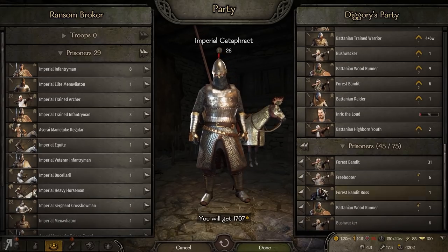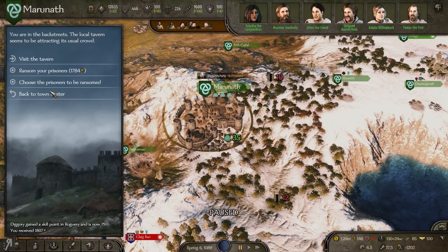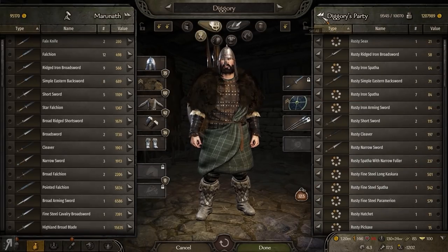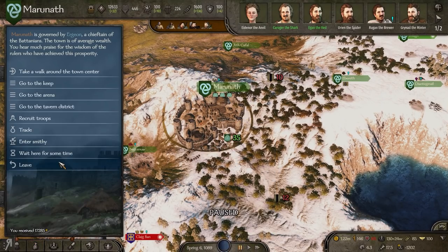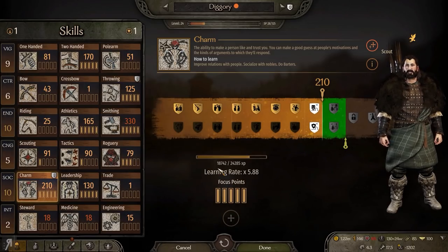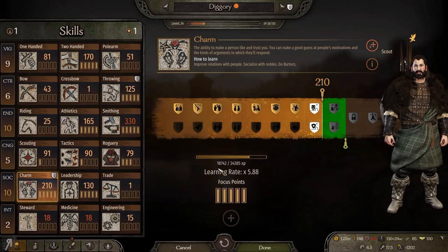Let's sell all of this, going from the bottom upwards. Every single person apart from the forest bandit boss is eligible to be recruited by us, which I very much appreciate. That's 1.8 renown, and we also gain a little bit of roguery skill. I've also been attempting to vote on some fiefs, which is why my influence is a little bit depleted. My charm skill is now at 210 because I voted for Caladog to get a fief and spent 100 influence, gaining 21 charm skill points.